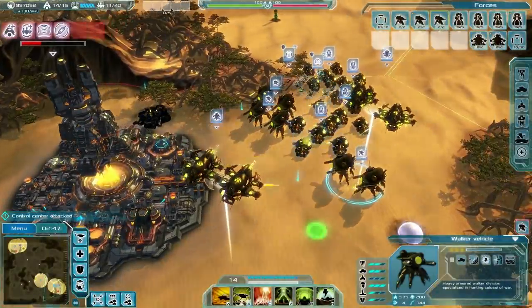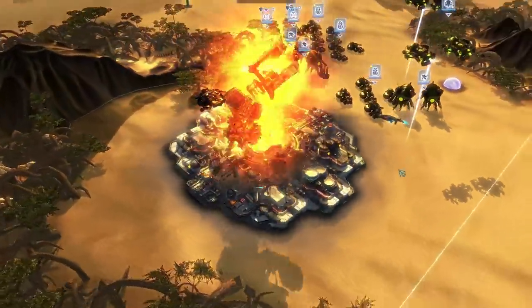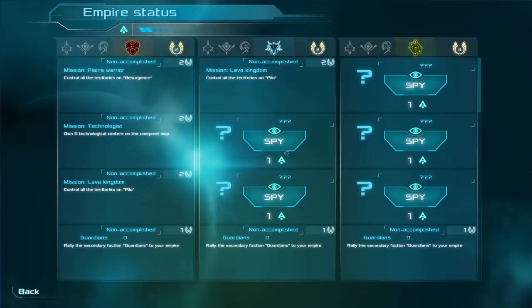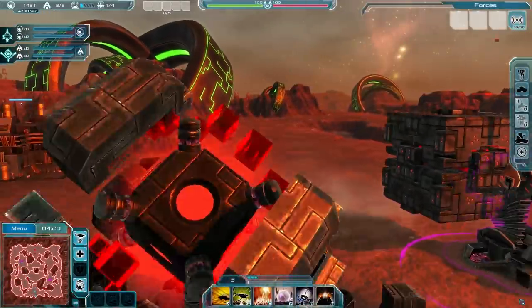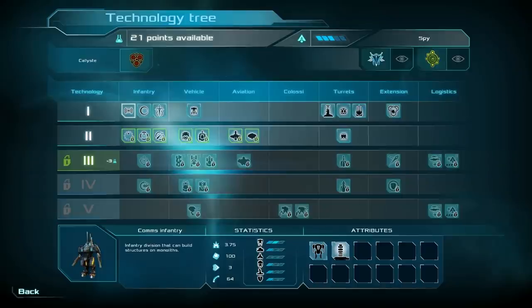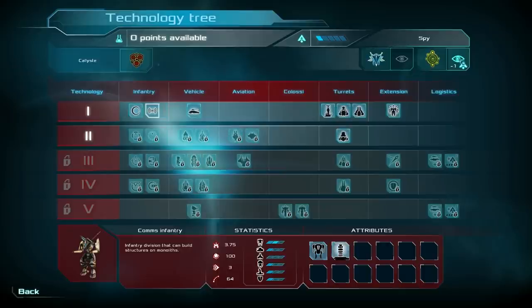As described in our gameplay video, as you end each battle you'll be returned to the galaxy map. Here you can accept missions to earn victory points, including anything from spying on an enemy faction to indoctrinating an alien NPC race into your army. From space you'll also improve and grow your forces and fleet capacity with the technology tree, and spend victory points to spy on the progress of enemy factions.